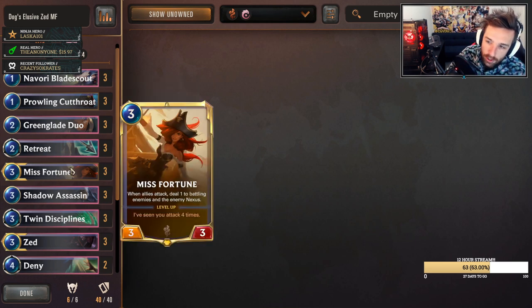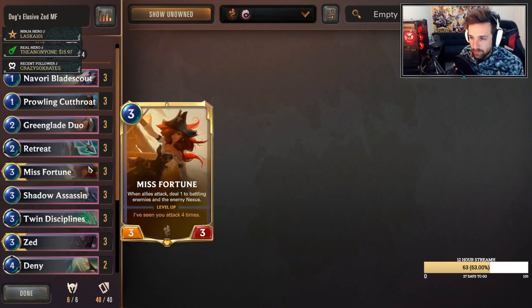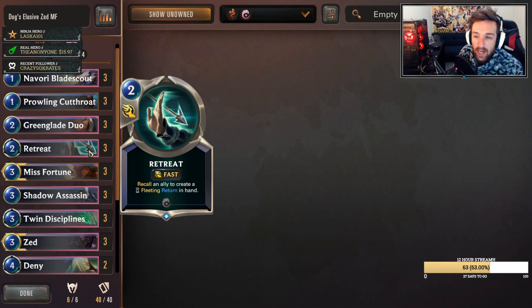And then we talked about Miss Fortune - just to refresh, the fact that it deals one damage to battling enemies in the Nexus kind of helps. At the same time, this is definitely an interchangeable card. But I think because we're splashing into Bilgewater already for Cutthroat, which seems to be really powerful for this list, maybe Miss Fortune is just quite powerful as well. It helps for setting up better trades. The card of the day that I really do like, without a doubt, is this Retreat addition into the elusives list. This card has come in clutch more times than I could count.